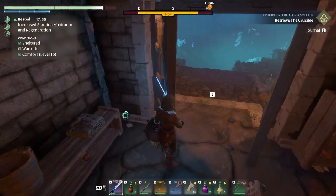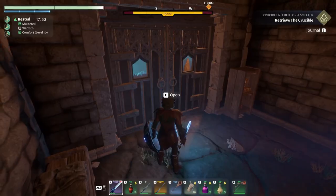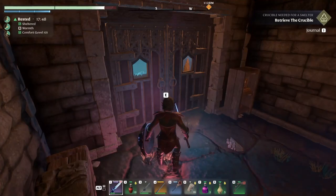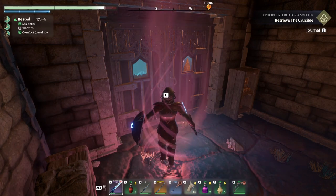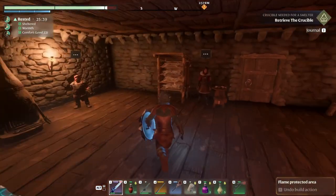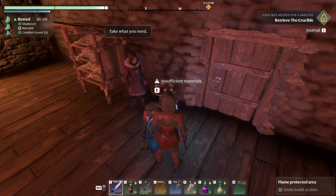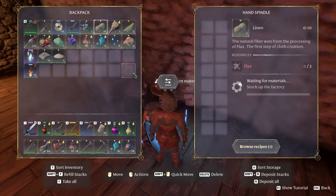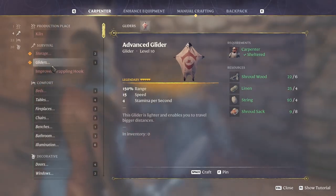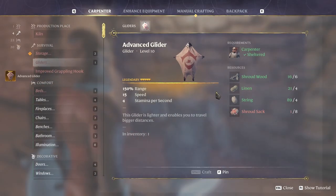As you see in here, nothing shrouded — that means we can go back home. Not interested in the loot in here because it's under our level. Let's just take care of that glider real fast. I think we have everything we need by now. 25 linen, perfect. Please — I need this in my life!